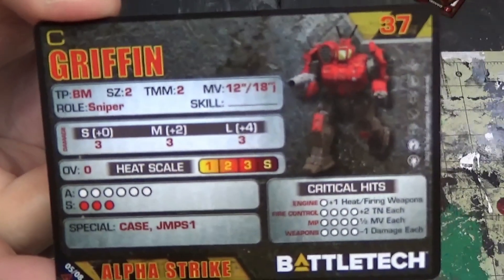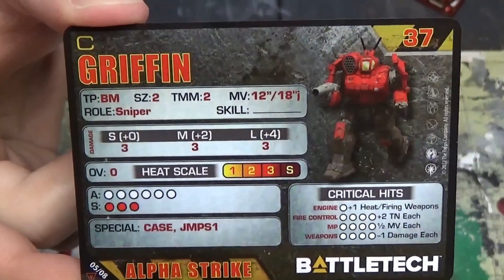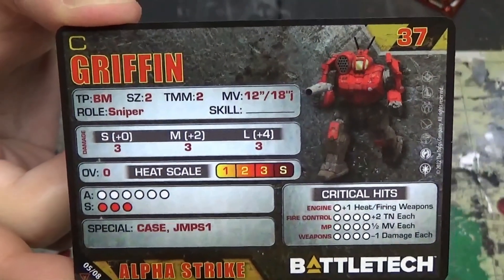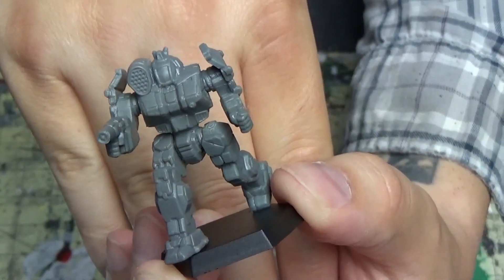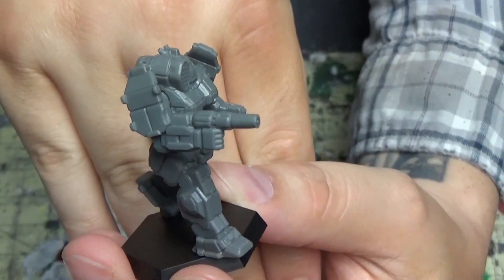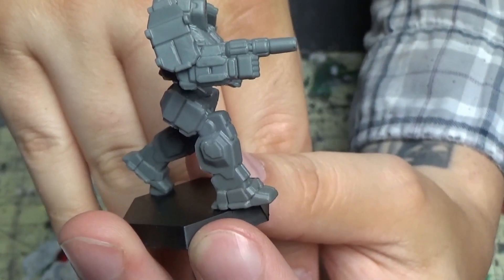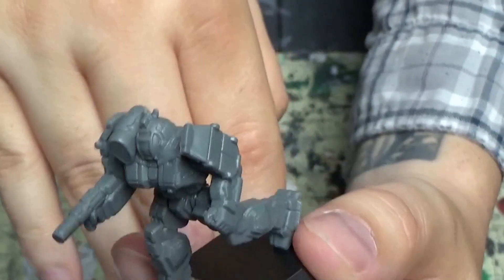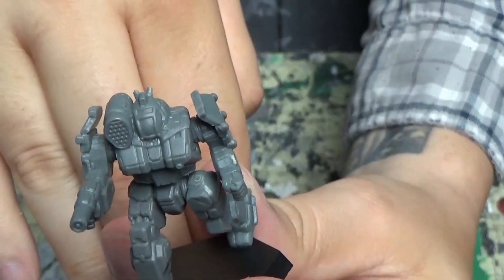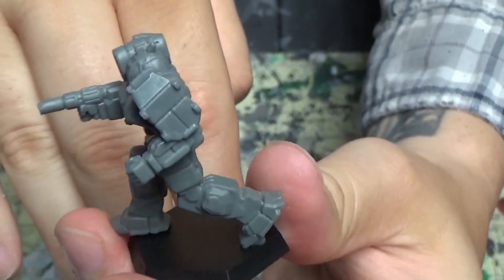Really cool mech. The Griffin — we've had this before, it's another repeat. Decent all-around mech to have. Do we need another Griffin? Why not? All the models do look really good though. Got that big shoulder plate there just in case you get hit in that missile pod — so you don't die. It's like, why would you put all that ammunition next to your cockpit? Very, very dangerous.